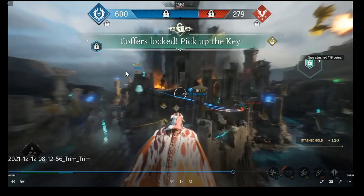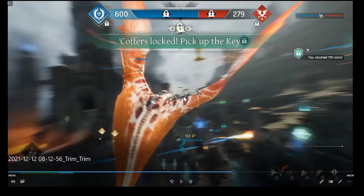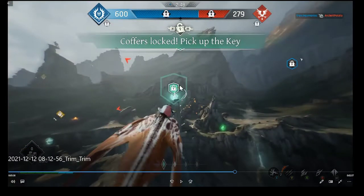Coffers are locked - pick up the key. When one team holds the key their coffers stay open while the other team's coffers are locked. Regarding the fireball gauge: you start with two fireballs you can fire right away, then you have to wait for them to recharge. The key icon appears green when nobody has picked it up yet.